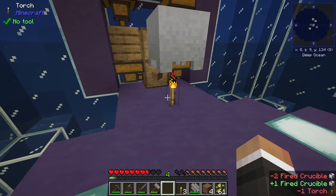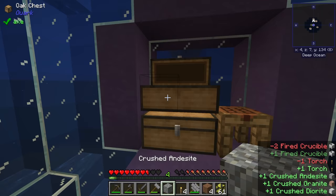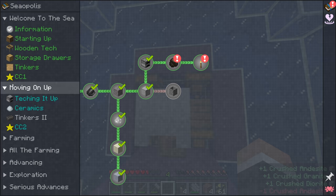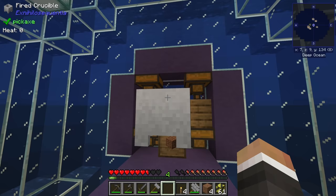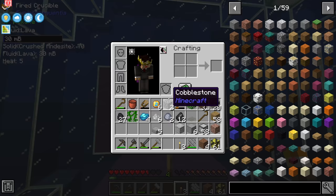With the torch placed, the fired crucible shows 'heat 5' underneath it. If we remove the torch, that heat level drops to zero. Testing: if I put crushed andesite in without a heat source, it doesn't turn into lava. But with a heat source underneath, we start producing lava slowly but surely - each piece of crushed rock gets 100 millibuckets, so we need 10 of them.